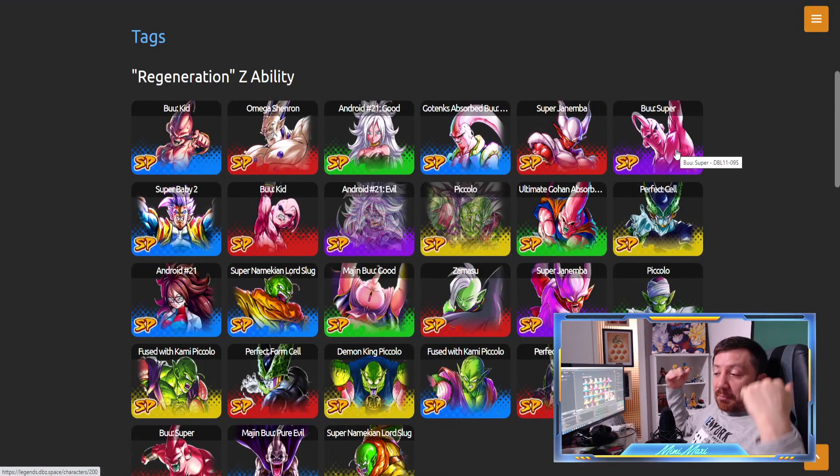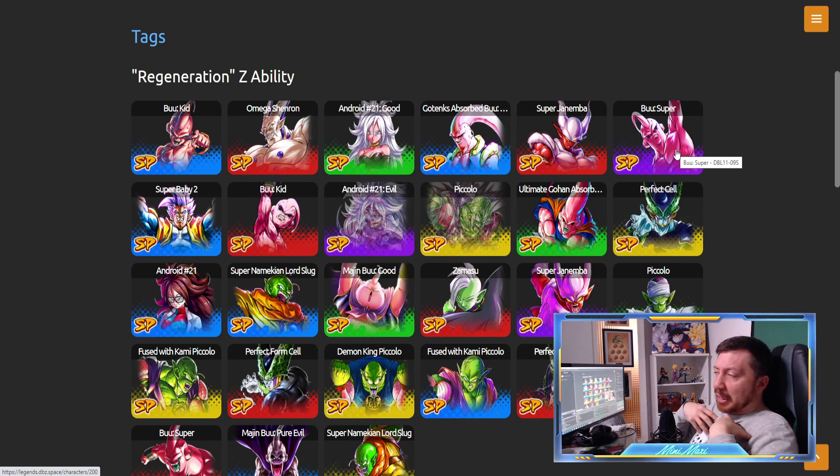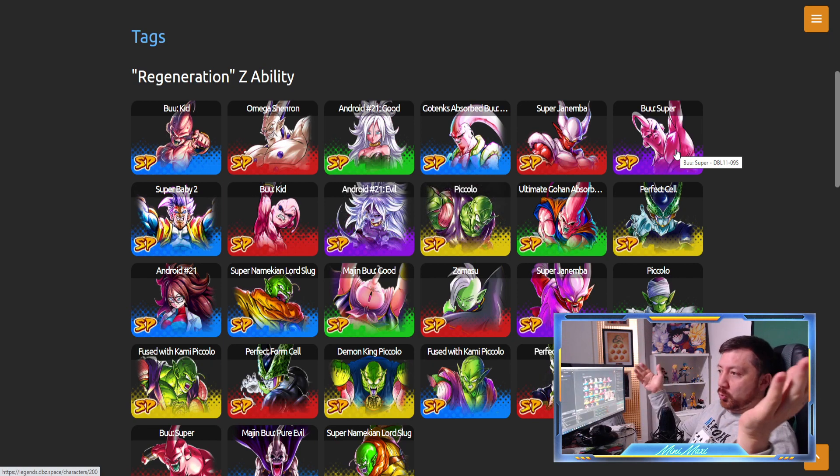Please tell me in the comments what you think about these units and how you'd like to play them - whether you're going to summon or not. I won't - I only have about 3000 CC, so it's about time I skip something seriously. I'm going to farm the free-to-play Buhan and showcase him with Android 21 and Super Baby 2 for sure.